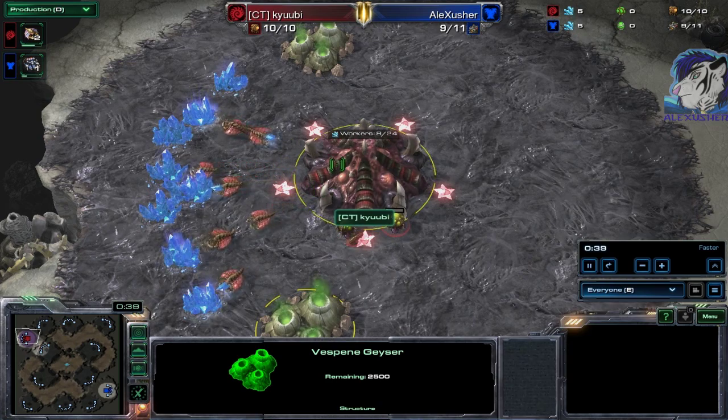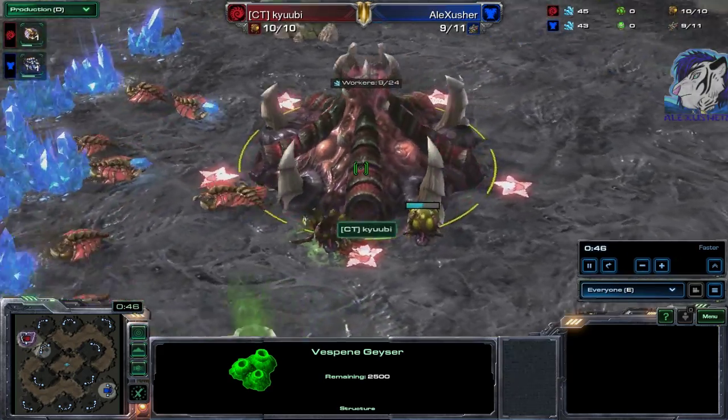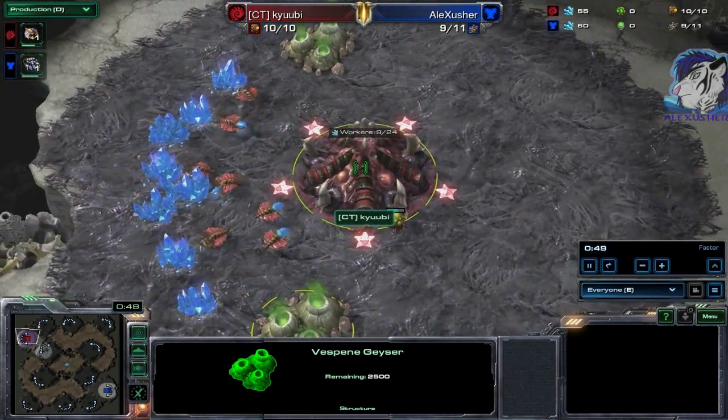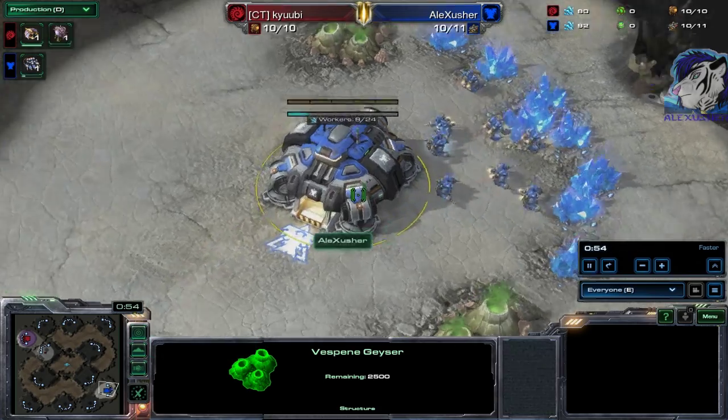Here we have spawning in the top left position, it's the red Zerg QB. And he's playing against me, spawning in the bottom right position — it's the blue Terran Alexasher.